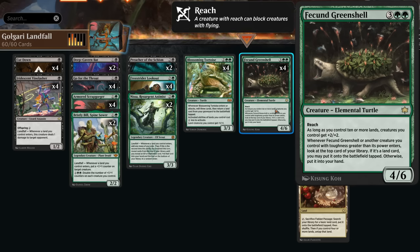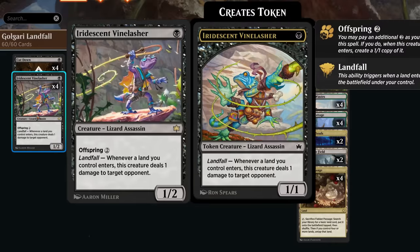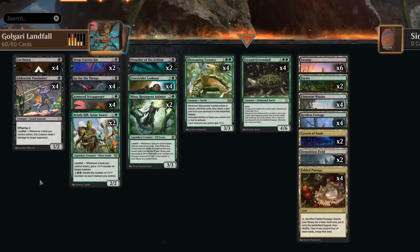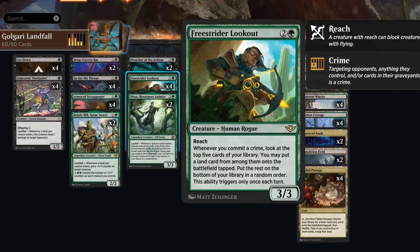One of the landfall payoffs is the Iridescent Vine Lasher, a one-mana 1/2 with offspring for two mana, so we can make an additional 1/1 version. On landfall it deals one damage to target opponent, and by dealing damage with Vine Lasher we're also committing a crime, which works alongside Free Strider Lookout — whenever we commit a crime we look at the top five cards to find a land and put it on the battlefield tapped. This is limited to once per turn, but still very synergistic.